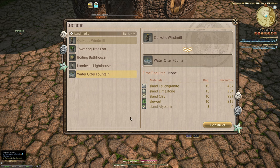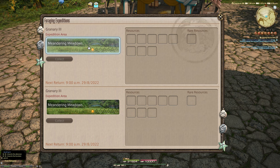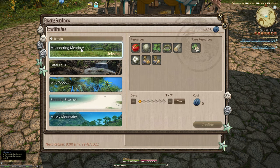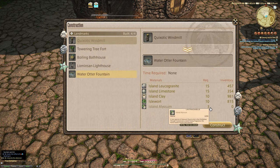To actually do this, we need one of the granary missions — where you send people out and they come back the following day at 9am. We need Island Elysium, or Alyssum. This is actually a rare item; the only way to get it is through these missions. If you've upgraded your granaries, you'll probably end up getting four back. You need three in total, so we're going to have to wait until tomorrow. I'm just going to skip forward to when we have the Alyssum.